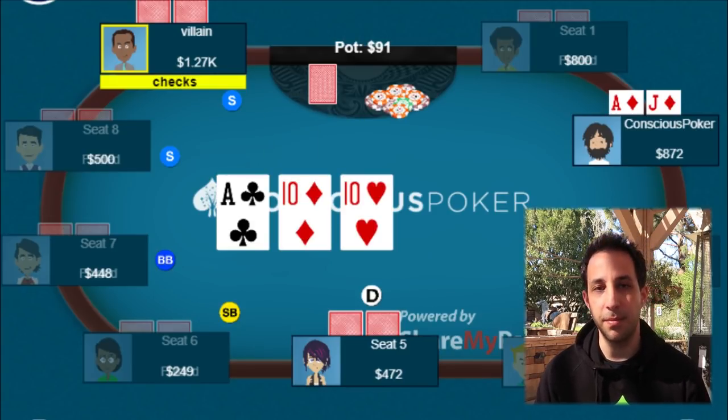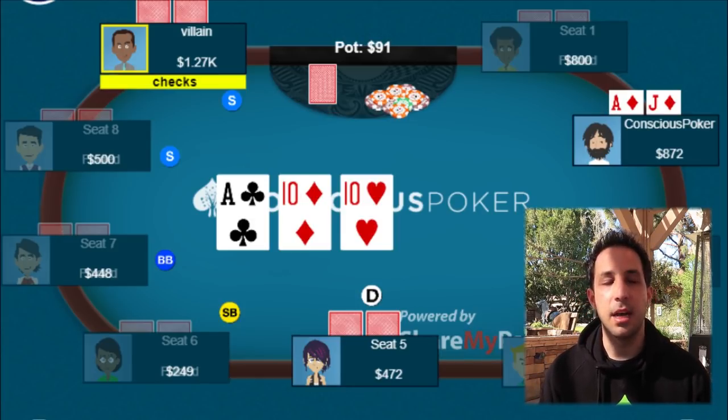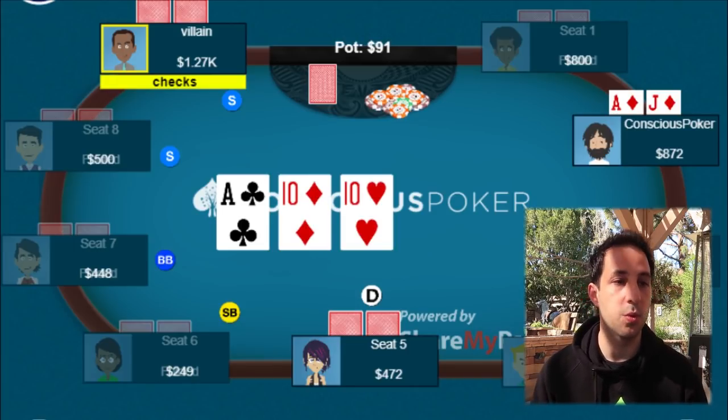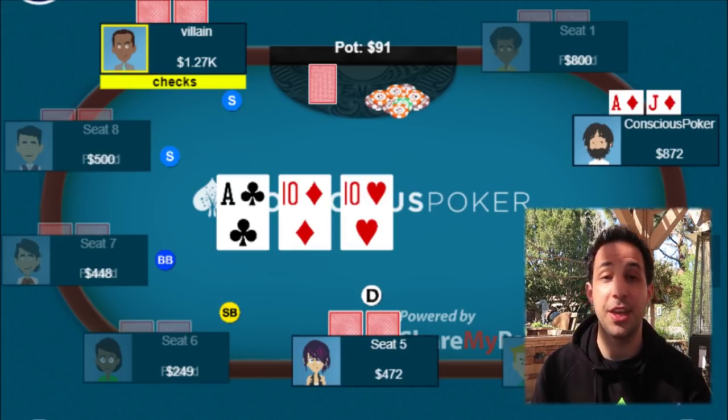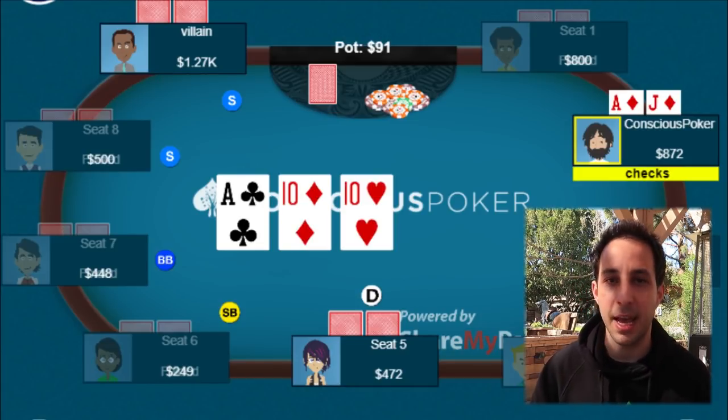Flop comes ace-10-10 rainbow. The straddle checks, now it's on us. A lot of people are tempted to bet here — it's like a default bet because we're the initial raiser, we're the aggressor, and we flopped a good hand. We're a favorite to have the best hand. All these things converge and people think it's a great spot to bet. Derek opts to check here and I actually like that play.